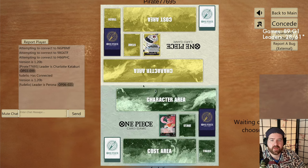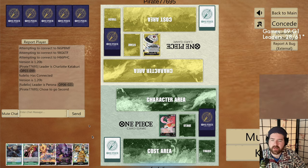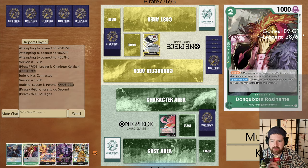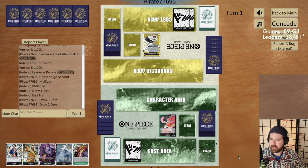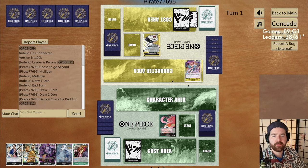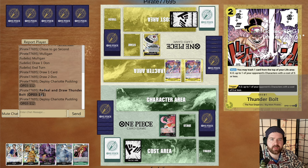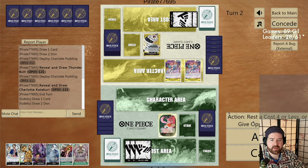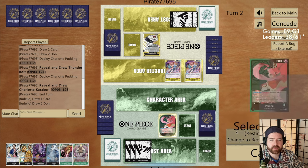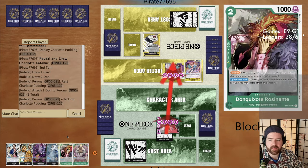Let's jump into the gameplay. Let me know if anyone is looking forward to playing Perona when it comes out in the West. You want to see Baby 5 or Rosanante for sure. You want to go second most of the time. This is a rough start — we got a thunderbolt — so we'll use leader effect to rest the pudding, swing 6k, and play Rosanante since we don't have any other plays here.